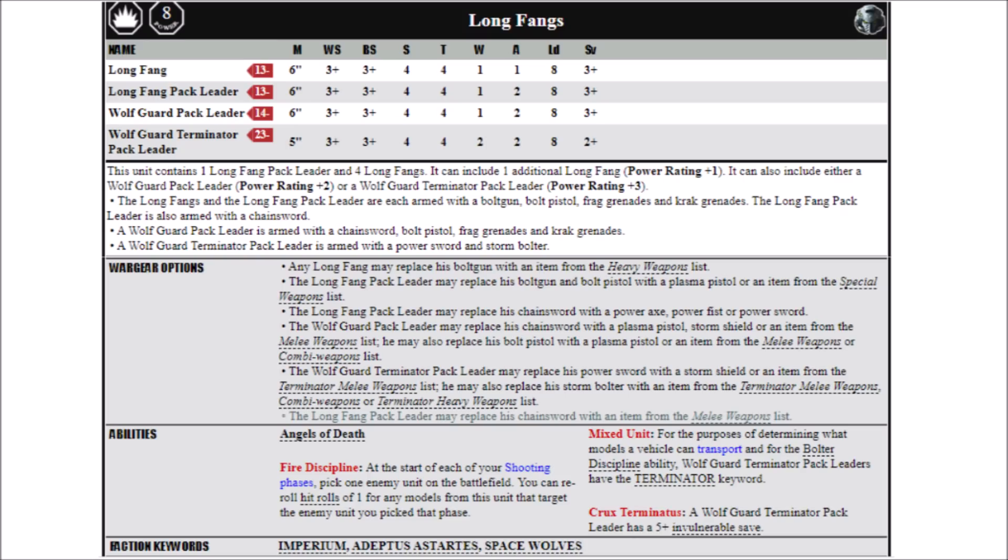Each Longfang is armed with a Bolt Gun, Bolt Pistol and Frag and Krak Grenades at base, and the Longfang Pack Leader has a chainsword on top of this. Any Longfang, but not the Pack Leader, may take a heavy weapon from the heavy weapons list. In the Space Wolves Codex these are Heavy Bolters, Las Cannons, Missile Launchers, Multi-Melters or Plasma Cannons, but they aren't permitted to use the Grav Cannon for some reason, despite it being in the Devastator's box — the main way that you would get Longfangs.